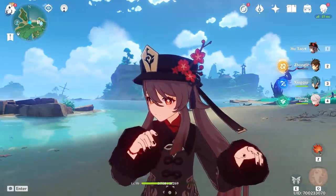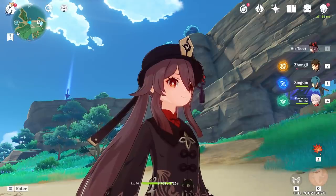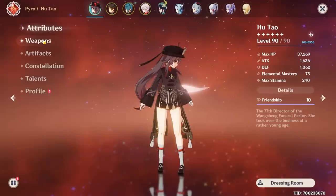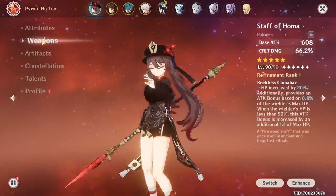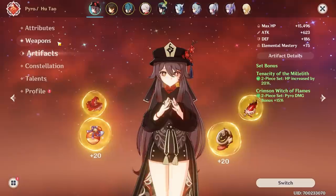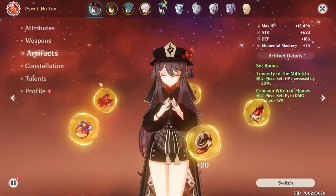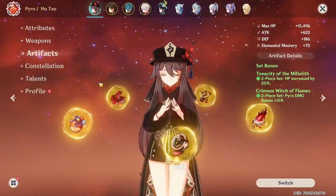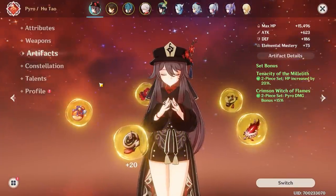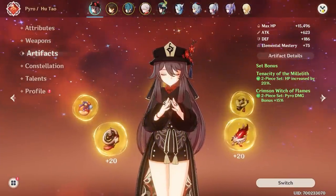Hey Moglets, so you know I really like my Hu Tao, and when the Shimanawa set first came out I was like, hmm, that could actually be pretty interesting for her because I'm really more of a fan of her charge attacks than her ult. I know her ult can be big numbers but the charge attack just goes off so fast, and I think I finally have a decent Shimanawa full set for my Hu Tao and I wanted to try that out today.